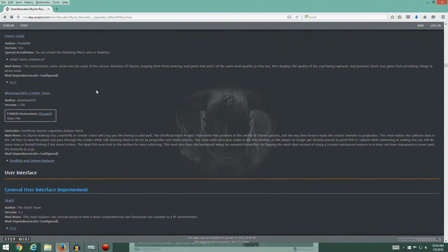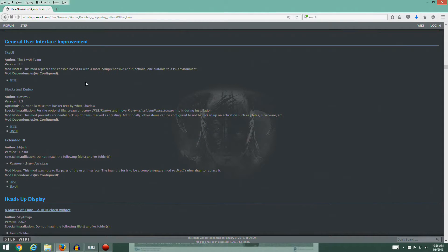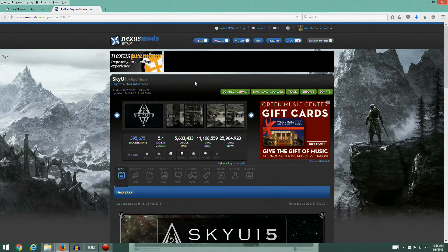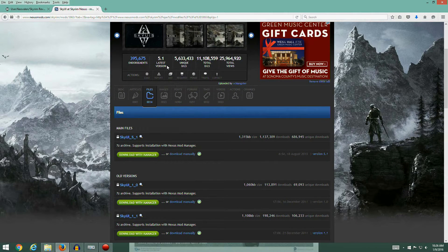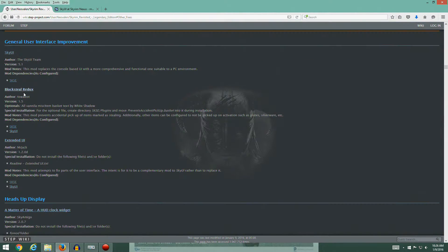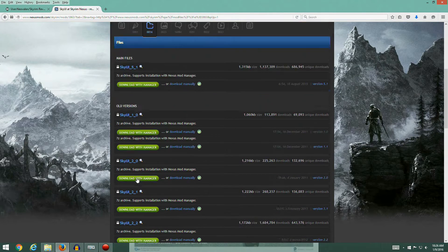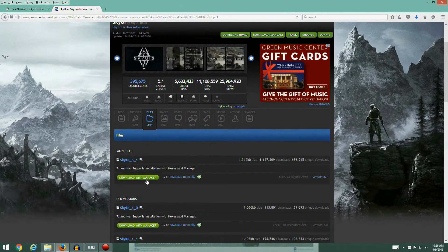We've done the Wiseman critter fixes, so we're on to the user interface section — general user interface improvement. SkyUI is a big one — it replaces the console-based UI with a more comprehensive and functional one suitable for a PC. The default user interface in the game is fine for consoles but for PCs it's not really super awesome. We're looking for version 5.1, and there's only one main file here — the old versions we don't care about.